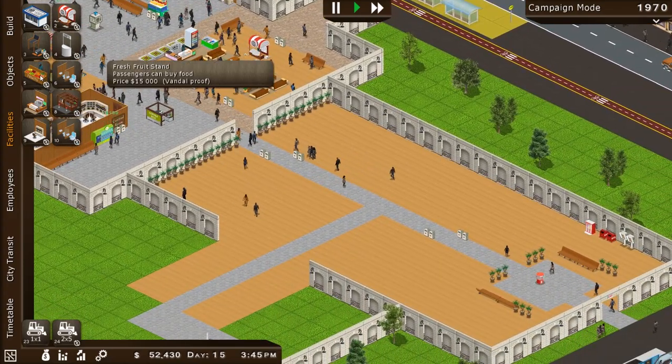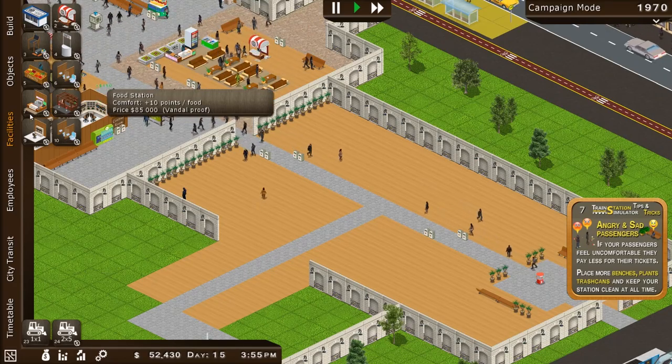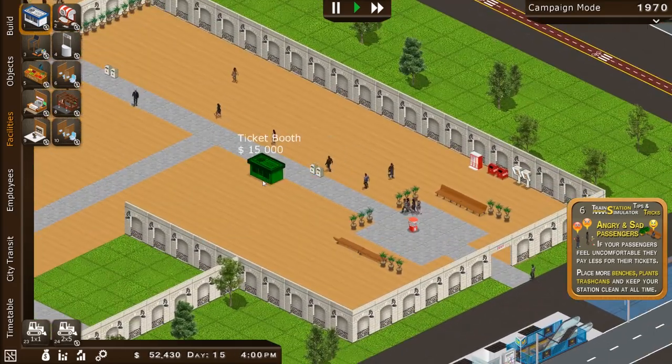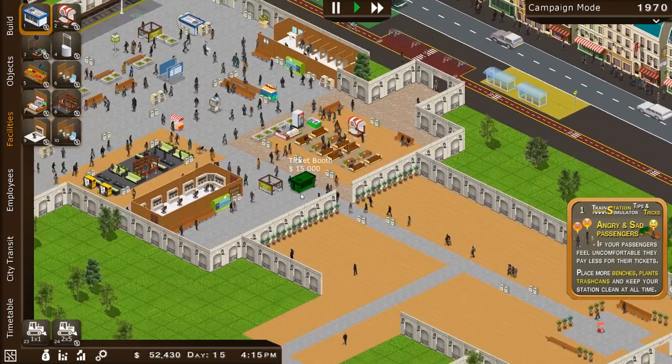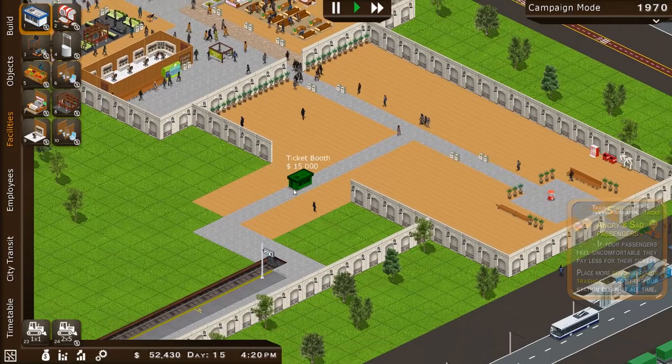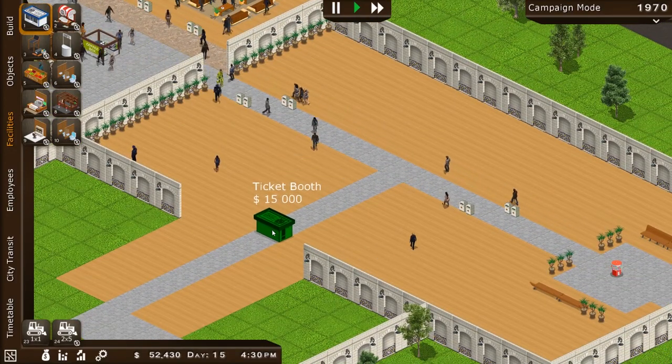All right, so we've got a lounge bar, we've got fresh fruits, we've got a control room, restrooms going — we pretty much have everything in the game. We should probably put another ticket booth over here, maybe — because we'll have passengers coming this direction too. We'll put a ticket booth over here as they come down into the terminals.